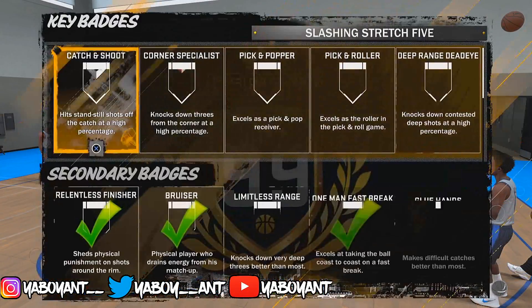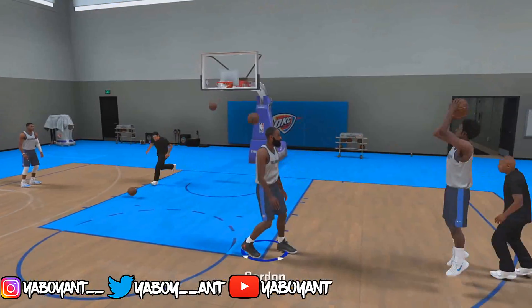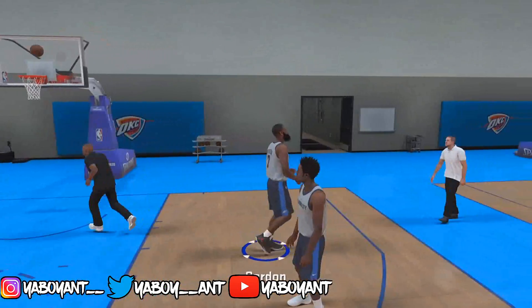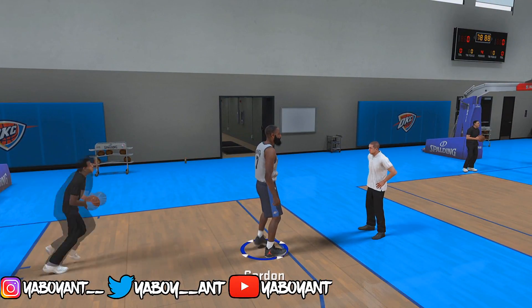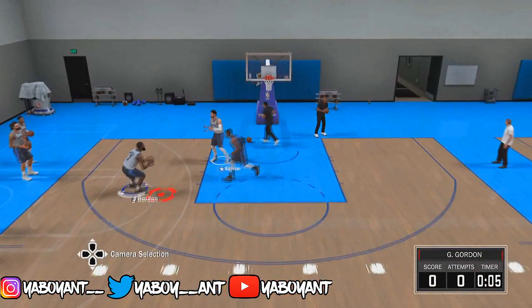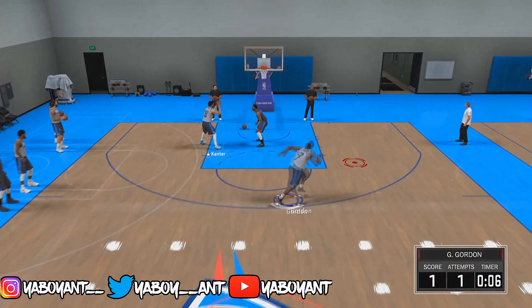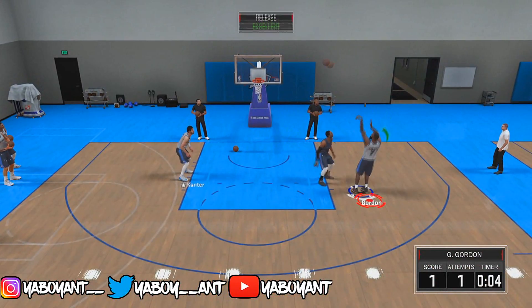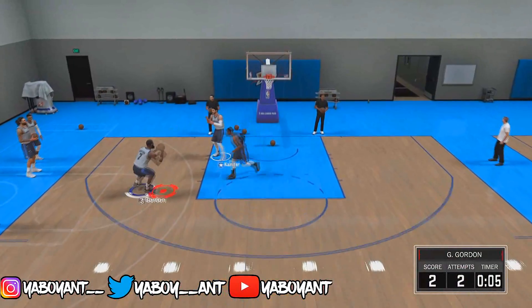I picked mid-range dead eye simply because we're doing hot spots, so you're going to want to get more of your shooting hot spots. The more that you work on your badge and shoot your mid-range — as you can see I'm hitting green lights — you can actually gain your hot spots by doing this, just by shooting mid-ranges.